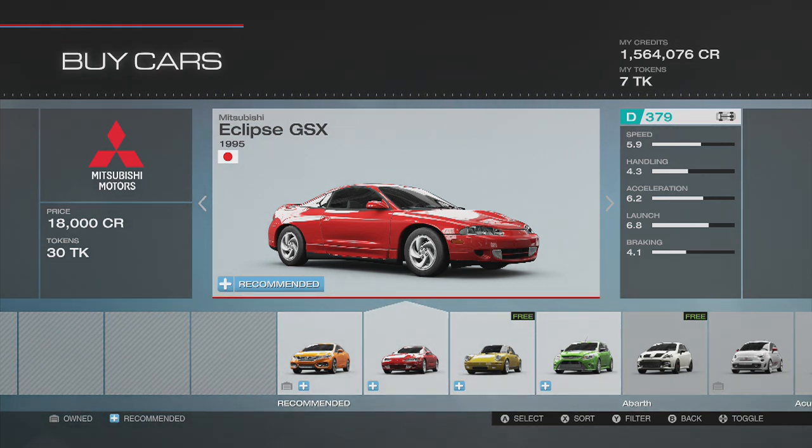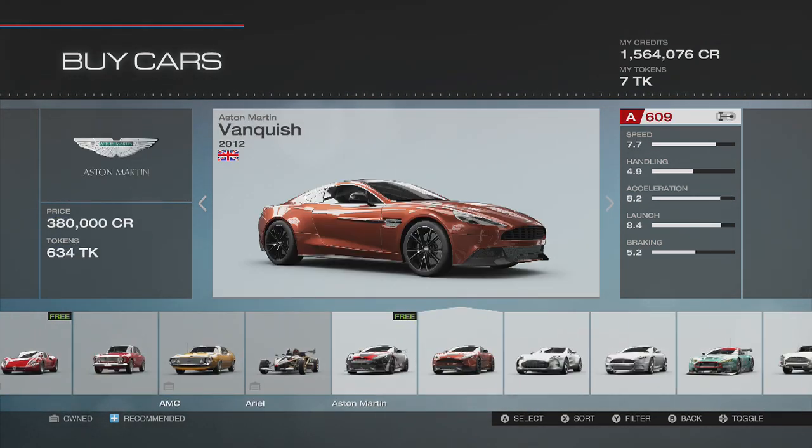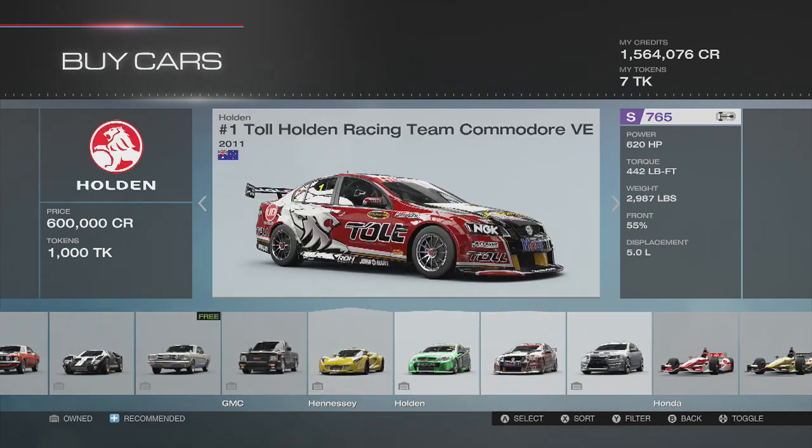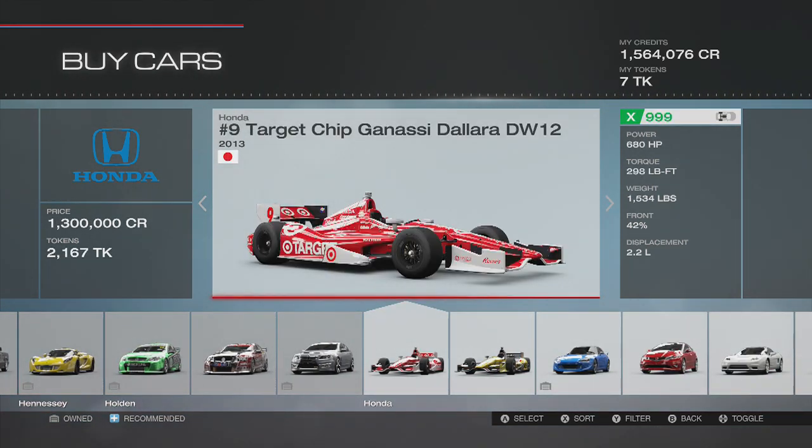Instead this time we're going to pick a completely random car. I don't know what this car is going to be whatsoever. What I'm going to do is completely randomize through my screen — I'm just going to hit the bumpers, move the triggers, move anything that I can possibly move while closing my eyes. That's the key thing, my eyes will be closed. Going forward, I want you guys to comment in the comment section below one car that you guys would like to see me do.